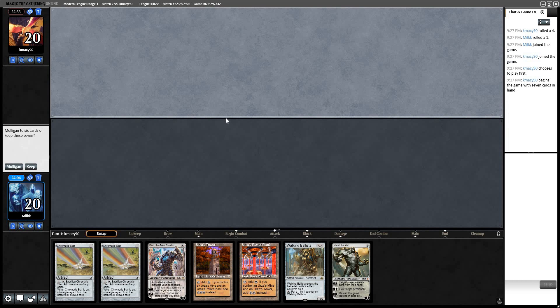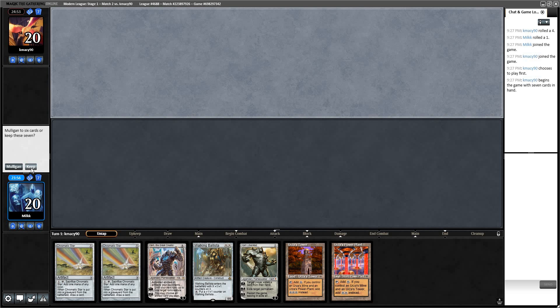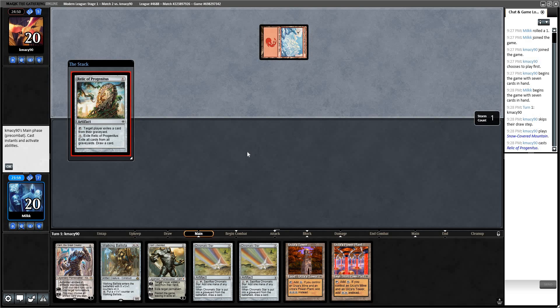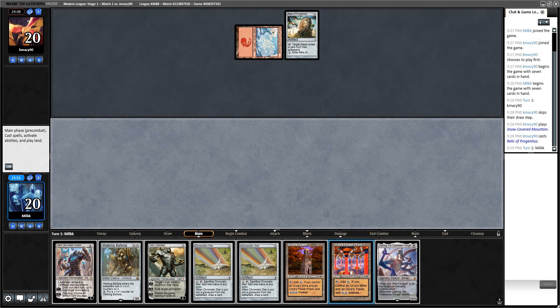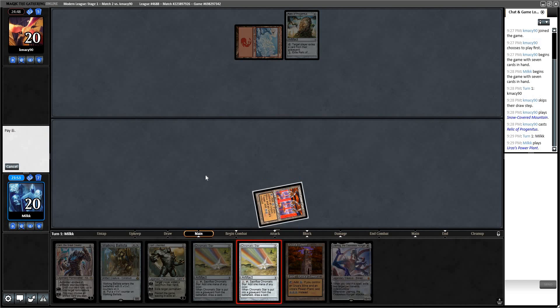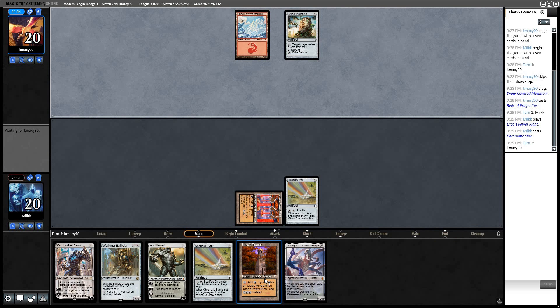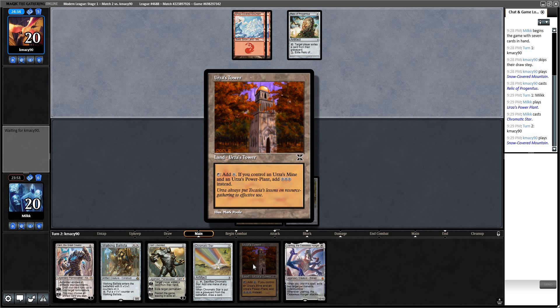Welcome to Round 2. We're against KMAC90. We have two out of three Tron pieces and we're on the draw. I've mulliganed hands like this but I'm going to try it. Looks like we're up against Scred Red most likely. Relic doesn't do anything against us. Going to play Power Plant, Star. A small detail: you always want to play Tower last if you can, so you get more mana that way. It's just better to save Tower in hand.